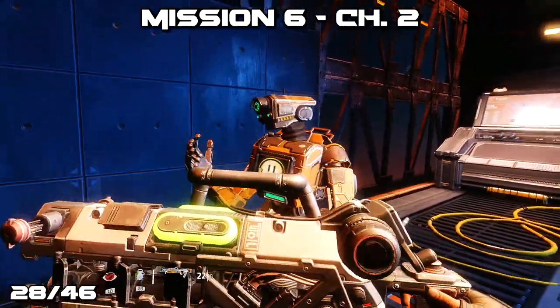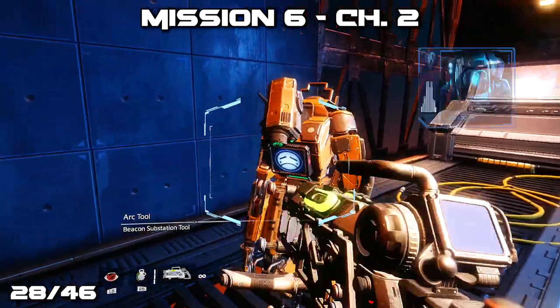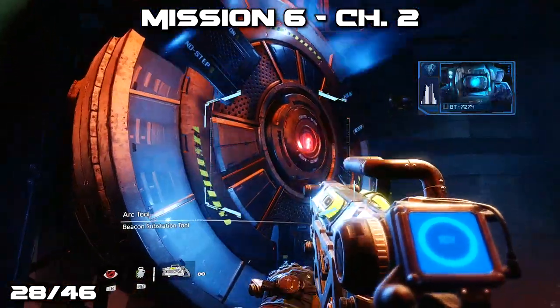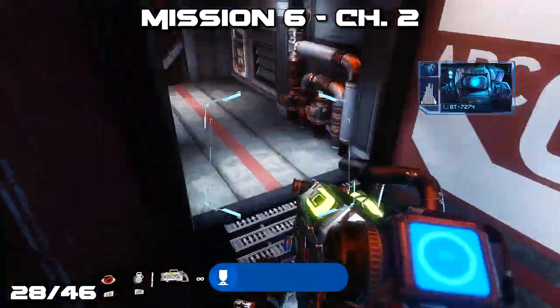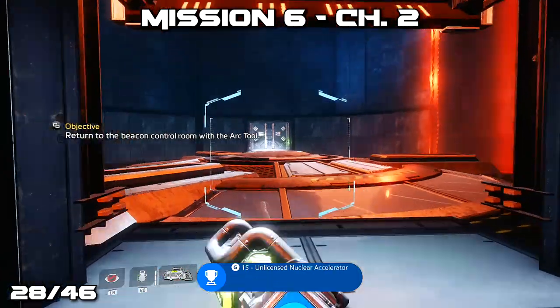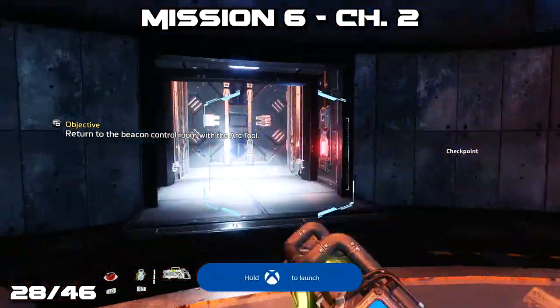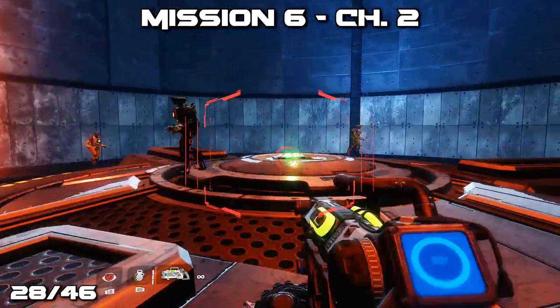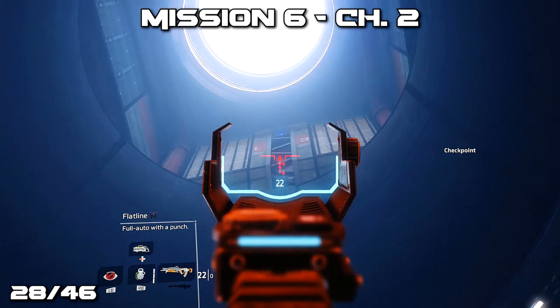Then later on in chapter 2, as you finally grab the Ark gun from Marvin, you can now access the wind turbine you'll need to get further on in the mission. If you face one way you'll have a doorway to proceed, but if you face the other way and push forward as you're shot up into the air, you will be able to grab the pilot's helmet which is visible from the bottom of the wind turbine.